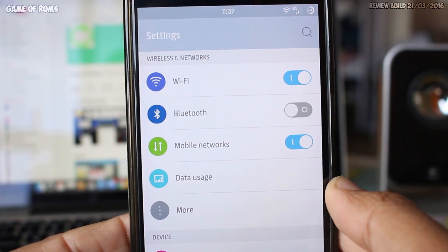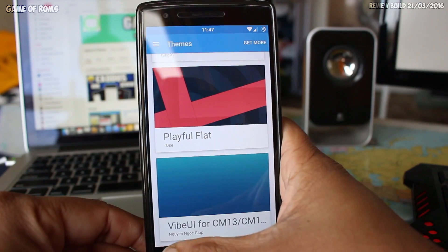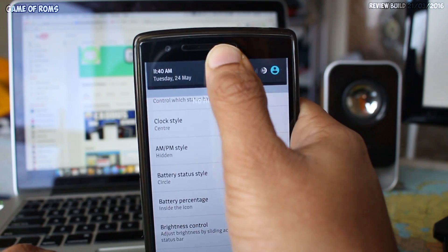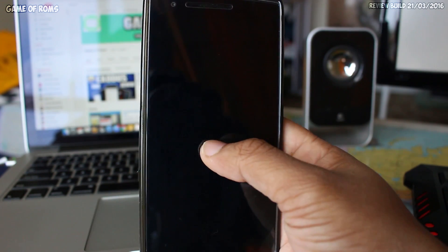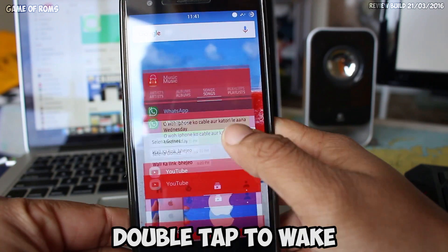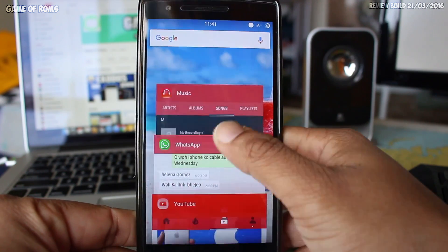You can customize the status bar, notification drawer, quick settings, and LCD density — basically tweak it however you want, down to the very icons that appear in the status bar and what color they are, all thanks to the CyanogenMod theme engine. There's a brightness slider for all lazy people out there, and this ROM also supports double tap to wake.